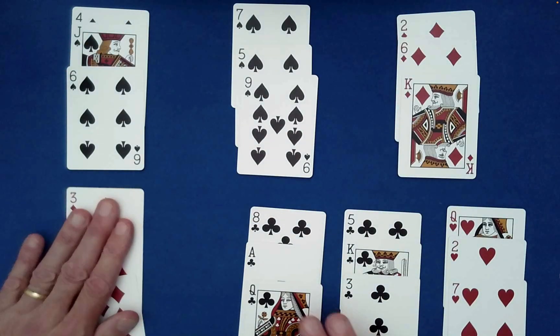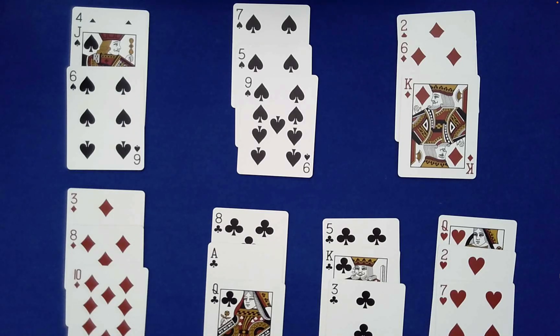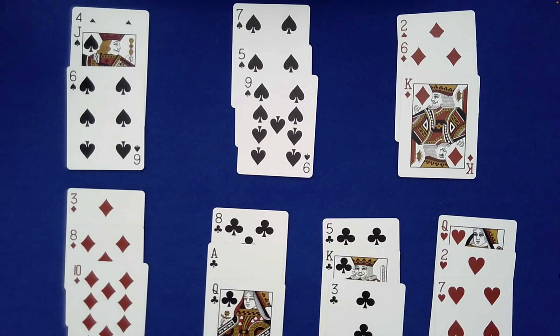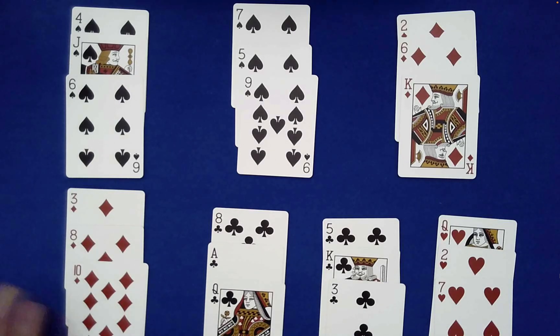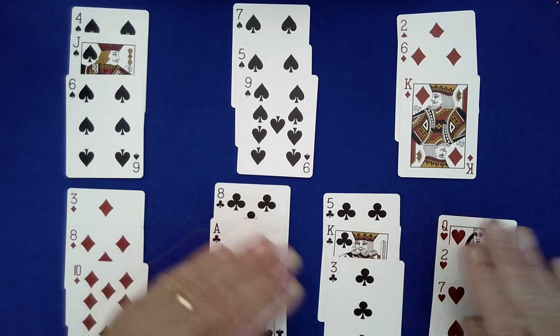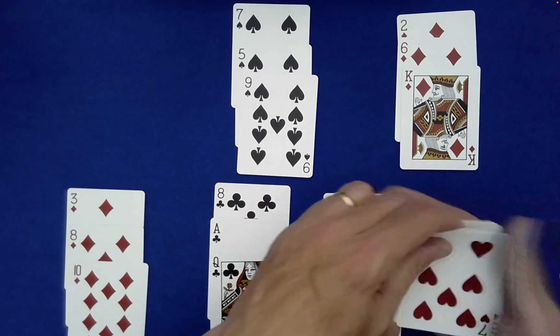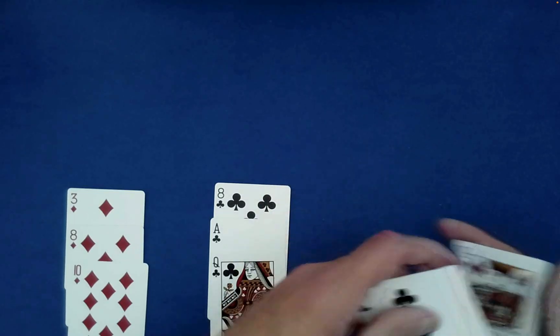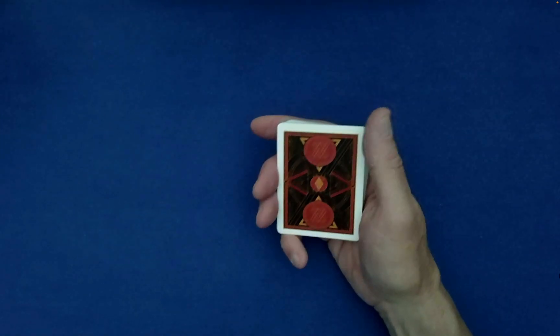What you do is you decide on seven triples that you want to reveal — these can be anything you like. Here they were cards of the same suit that happened to add up to 21, which plays into the title of the performance. But you could have them all be aces, twos, threes, fours, fives, sixes, and sevens — in fact that's initially how I discovered this principle, starting with a packet like that. From there, you just randomly stack these and mix up the colors a bit.